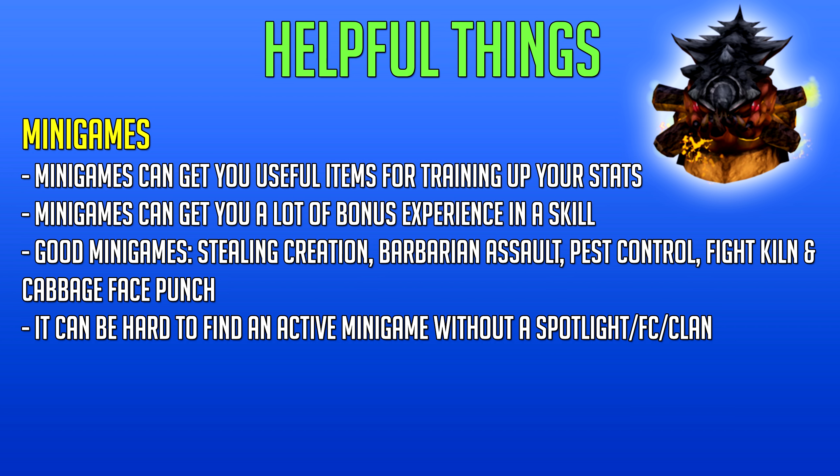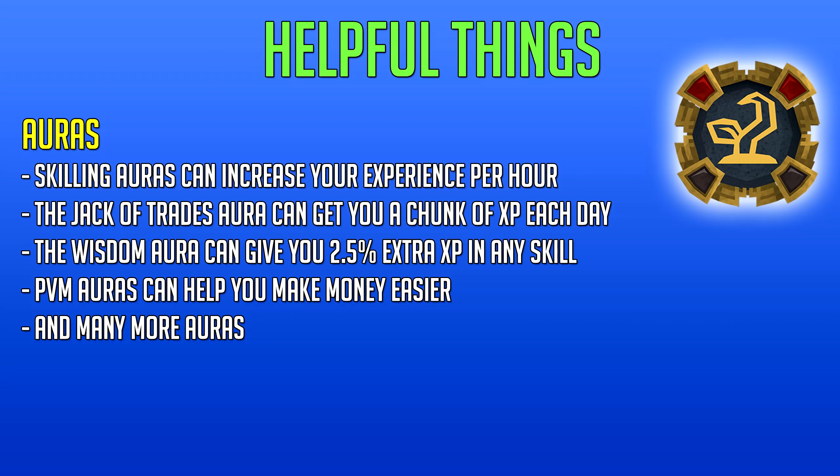Minigames can get you useful items for training your stats, even combat stats or PVM — you can get a great cape by doing the Fight Kiln, for example. Minigames can also net you a lot of bonus experience in a skill. The best minigames for this are Stealing Creation, Barbarian Assault, Pest Control, and Cabbage Face Punch Bonanza. Minigames are usually dead in RuneScape 3 unless there's a spotlight, you're in an active world, or doing it with a clan or a friends chat. The Fight Kiln is a fun combat minigame — waves of monsters and a final boss — and completing it gets you one of the best capes in the game: the kiln cape, available in ranged, magic, and melee versions.